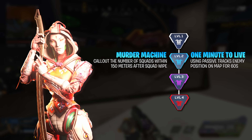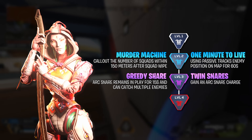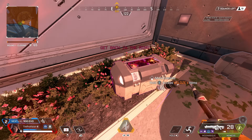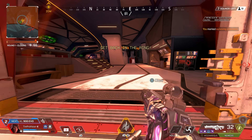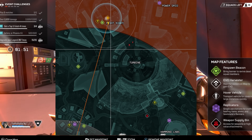Ash's upgrades are kind of hard to decide on. Murder Machine is going to call out the number of squads within 150 meters after a squad wipe. This could help you tell if third parties are nearby and how many of them. The other upgrade of the passive tracker showing enemy positions on the map for 60 seconds after a death box ping — I actually don't think is that useful and is a little overhyped.